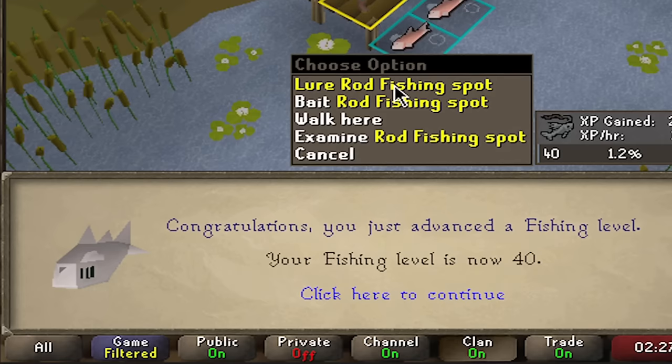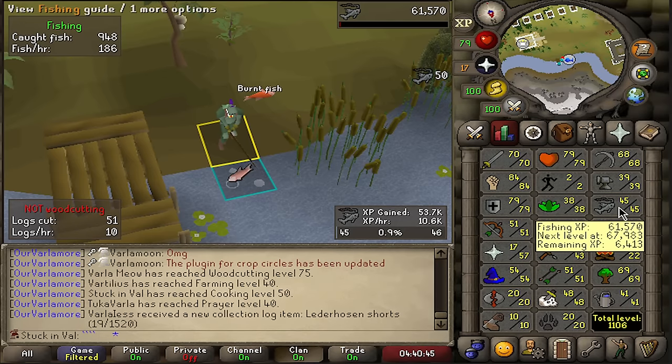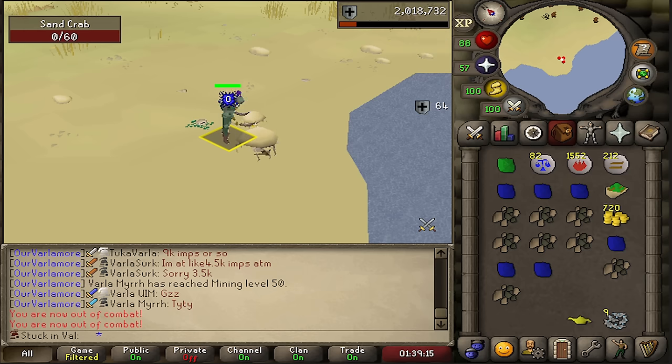Let's start off with some fishing: 25, 30, 35, 40, and up to 45 fishing. Throughout this time I've also been cooking everything I've caught and we're up to 50 cooking — this should now heal me a lot more when we're finally doing the bosses in Perilous Moons. The way food in Perilous Moons works is it goes off your fishing level and cooking level, or your hunter level and cooking level. It can heal up to maybe 25 or 30, but as low as 5 or 10 if your levels are really low. Getting those levels is super important so the food actually heals me. Fishing: good. Cooking: good. Hunter: even better.